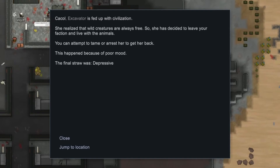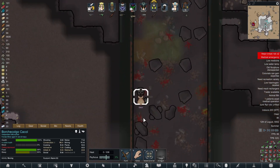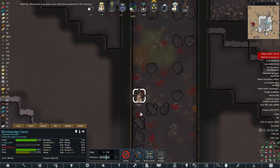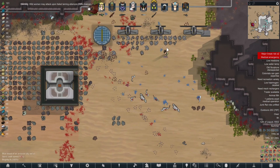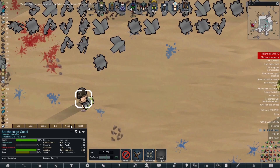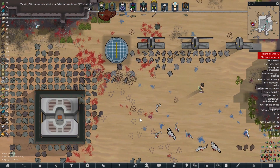Cole has finally given up. It's taken her a long time of being massively depressed and just angry all the time, but she's fed up with civilisation and has given up. She's also taken her clothes off. I think this is the second time she's given up, actually. Cole, when I learn how to do brain surgery, I'll finally be able to make you happy again, but for the time being you're just going to have to kind of suffer.